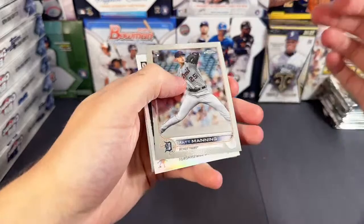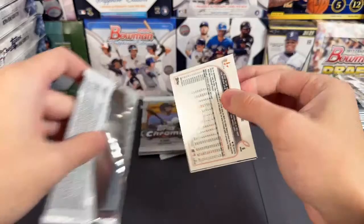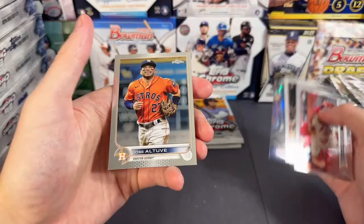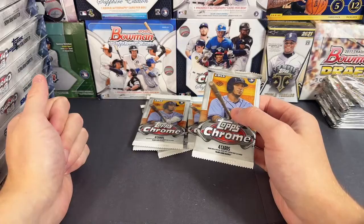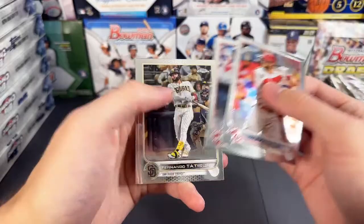We have Manning, Bichette, Jose Siri refractor, and McCutcheon. Altuve and Altuve. I was mispronouncing Luis Hill's name wrong — I always thought it was Louise Gill, but it's actually pronounced Luis Hill or Luis Heel or something like that. I don't know how I ended up figuring it out. Maybe I heard it or something. Cal Rally — last couple packs right here, and then we will do box number six of twelve.